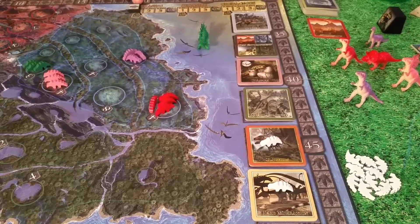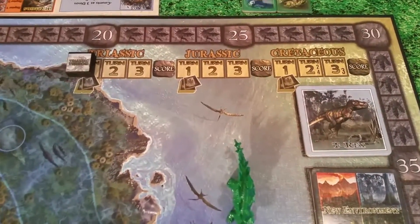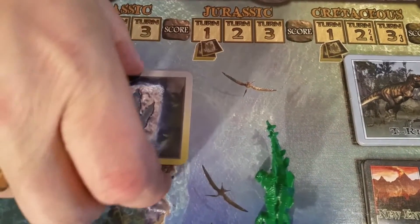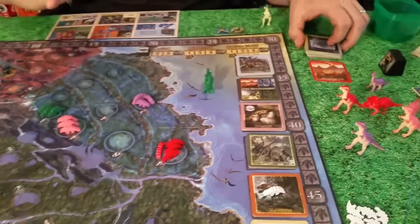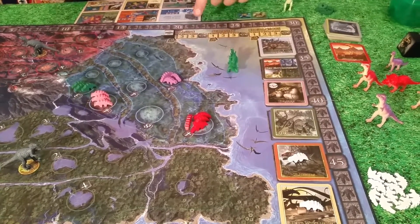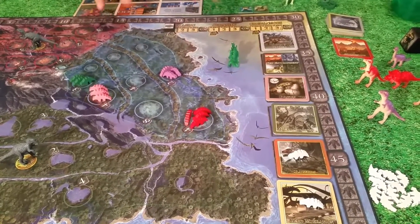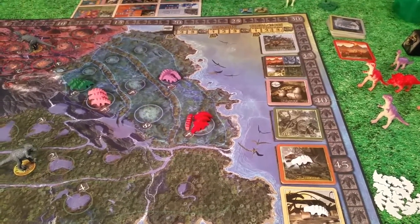On the first turn of each of the three geological epochs — the Triassic, Jurassic, and Cretaceous — you're going to draw an environment card, which has a little drawing that matches the environment. You will also draw an action tile every turn. For a three, four, or five player game, you only choose environment cards on the first turn, so make sure you check the rulebook for the exact number of players.